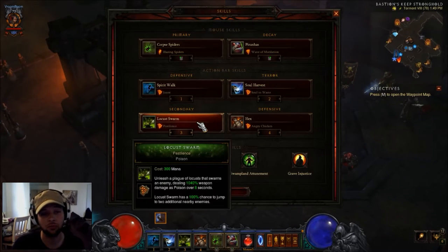On my three key I'm using Locust Swarm Pestilence. This build is awesome with this ability. Locust Swarm is also getting the 800% damage increase, and Pestilence is just fantastic since it spreads like crazy really fast all over the screen. I'll be showing you that here in a second.